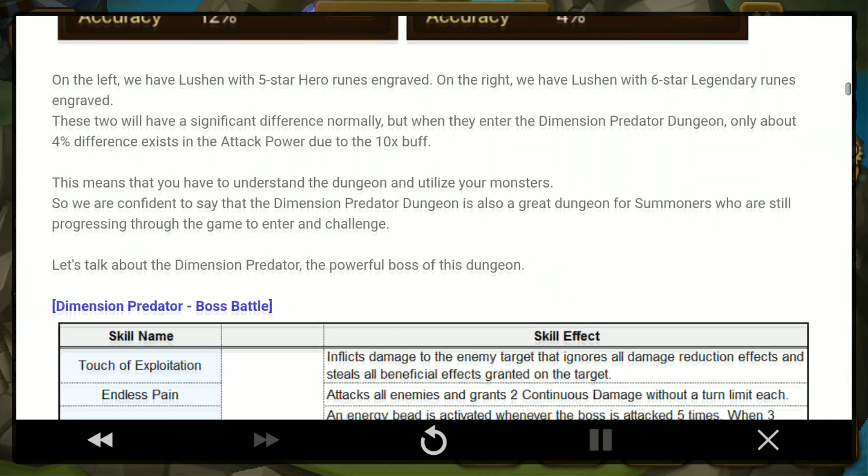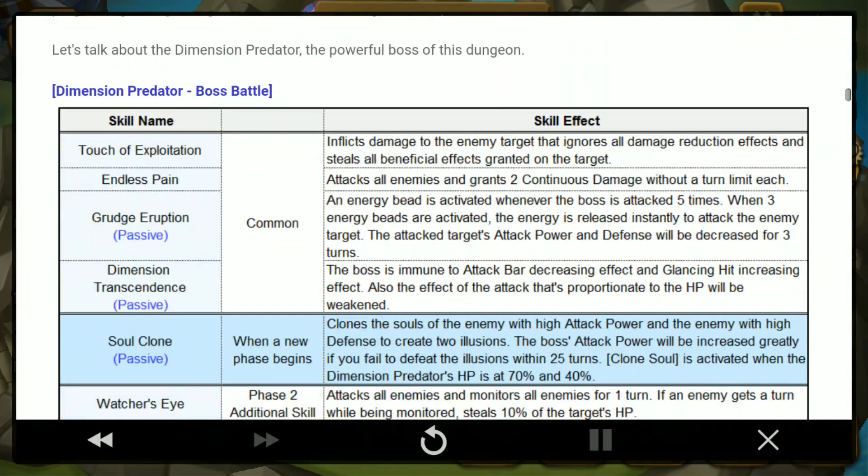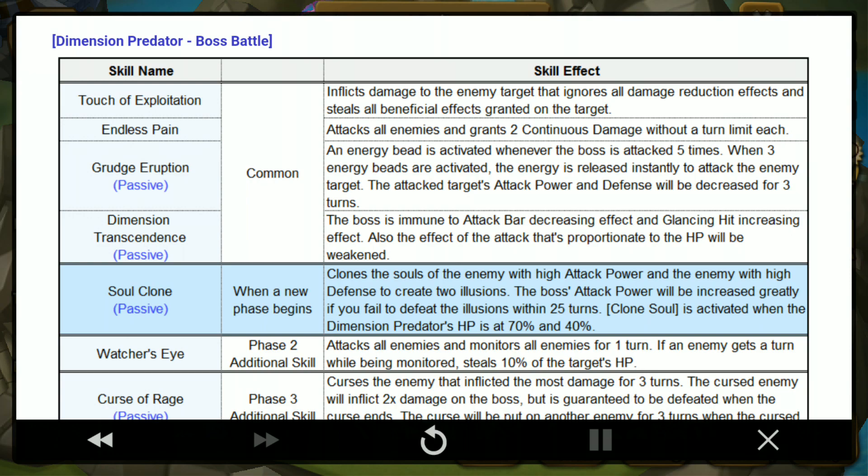Let's take a look at the boss skills. These are the boss skills for the first stage. Touch of Exploitation — the default attack ignores damage. Endless Pain is an AOE attack on all enemies that grants 2 continuous damage effects without a turn limit each, so if you don't cleanse the DoTs you will always have a persistent poison on your team.